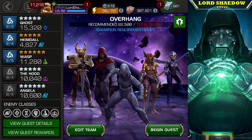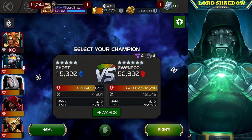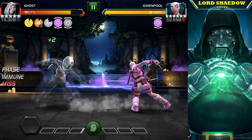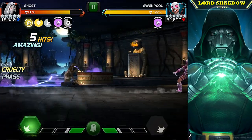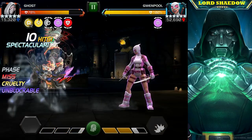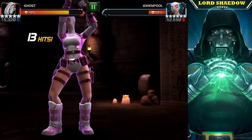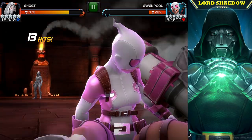Hey everyone, Shadow here and welcome to another Marvel Contest of Champions video. We're going through Act 6.3 quest number two. This video is going to be a little bit different because I have a couple of attempts mixed in here. This fight you're looking at is from my initial clear. The first attempt I went to the far left, which was the power shield path. With power shield, your regular attacks are not going to do any damage, but your special attacks will do extra damage.